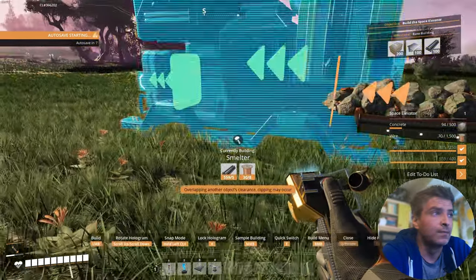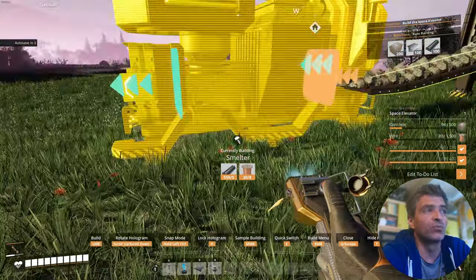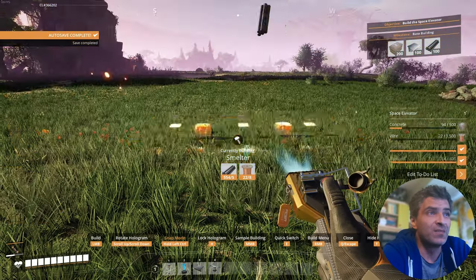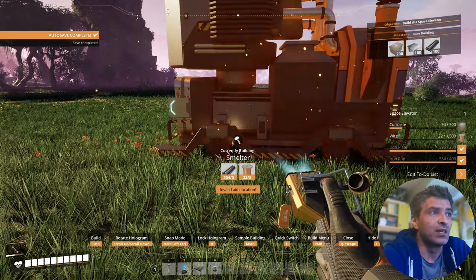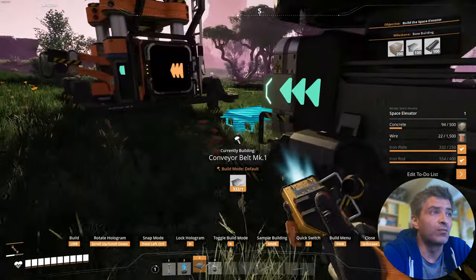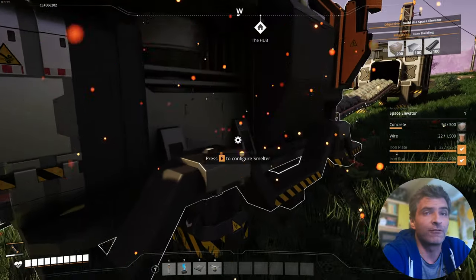Tip number eight: when building, holding the Control key aligns what you want to build to another input or output of the nearest building. This makes building a lot easier, especially later when you have more complex production chains. Orange arrows are where the stuff goes in and green arrows are where the stuff comes out.